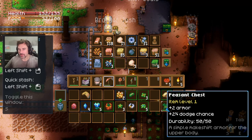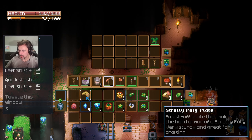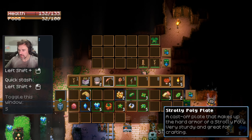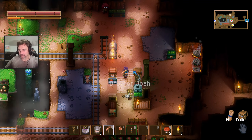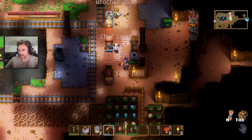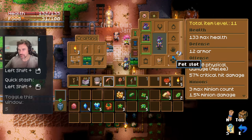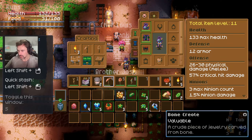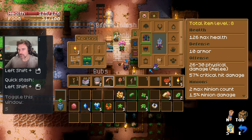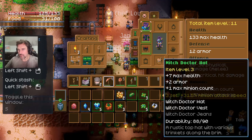I found a peasant shirt — any of you peasants want a shirt? I have no armor so I will definitely take it. It's in this chest that I'm looking at. Can we go in a chest at the same time? Let's find out. There's another witch doctor's jacket and chest as well. I need witch doctor pants — I have not seen pants yet. A crude piece of jewelry.